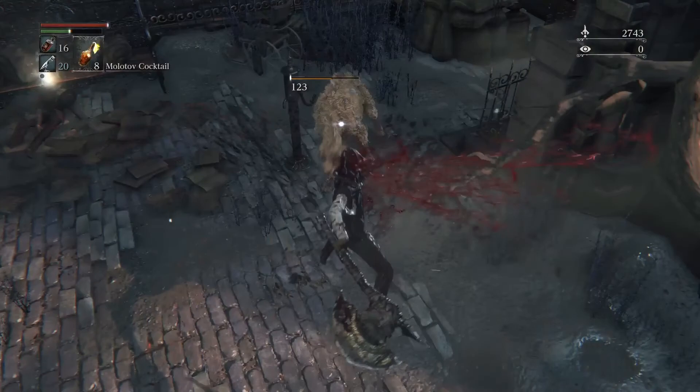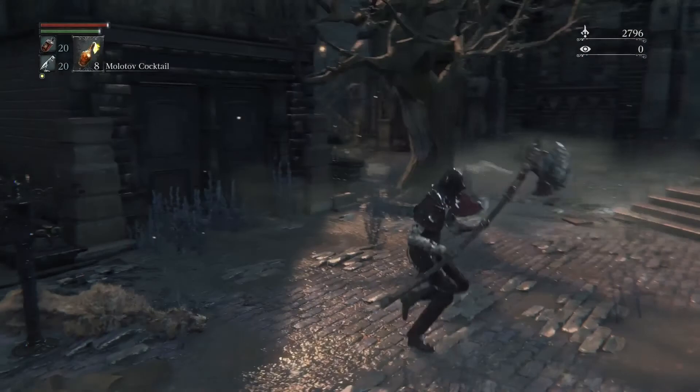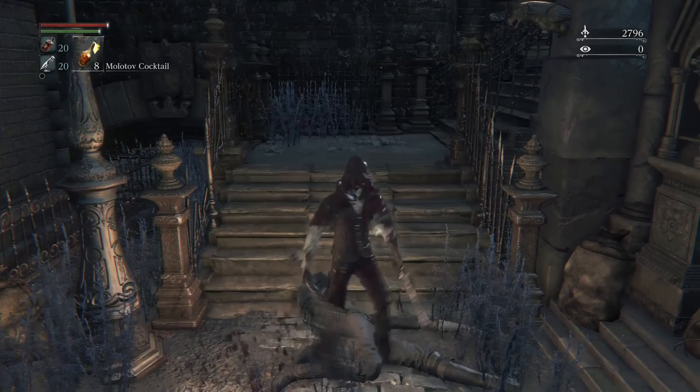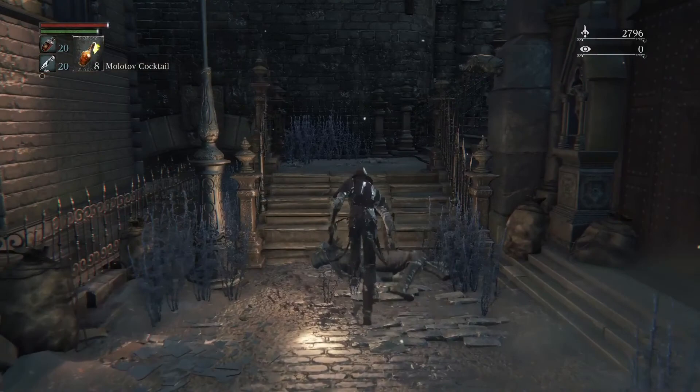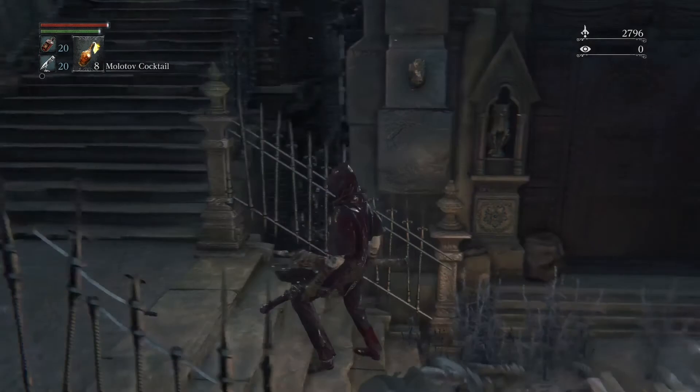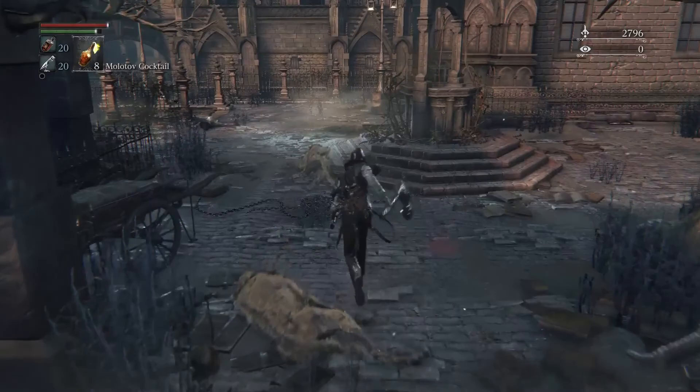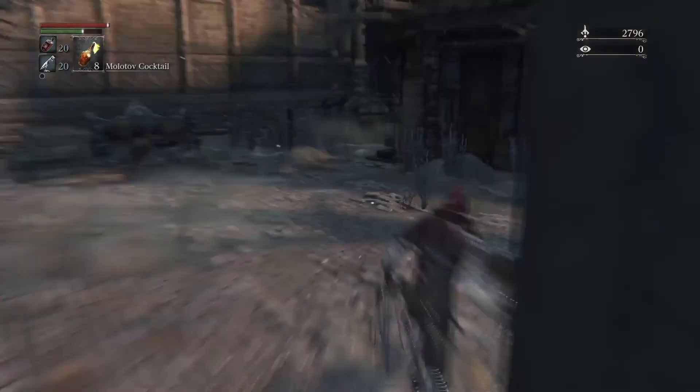As you can see, you can only hold 20 blood vials and 20 bullets max, unless you have certain runes equipped which will increase the amount you can hold at one time. All these items I'm collecting — like bullets, Molotov Cocktails — will now go back into your storage, and blood vials and bullets will automatically refill. So if you die, it'll auto resupply. Molotov Cocktails, pebbles, and other things you actually have to manually go back to the Hunter's Dream and withdraw yourself. Something to just be aware of.